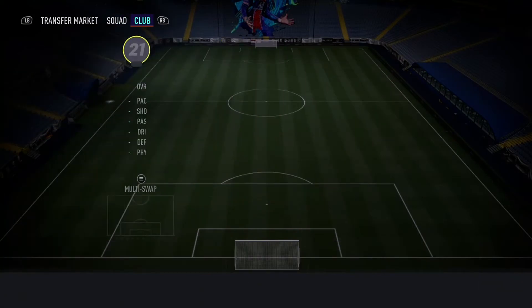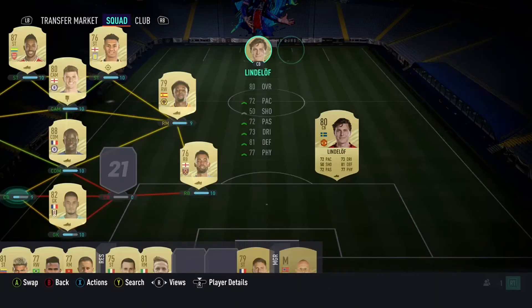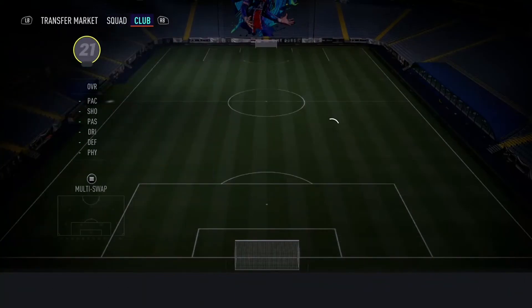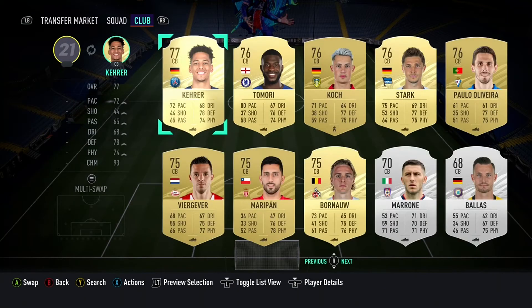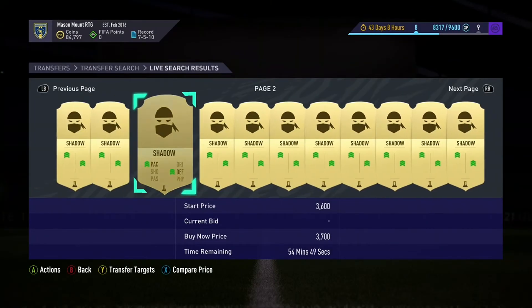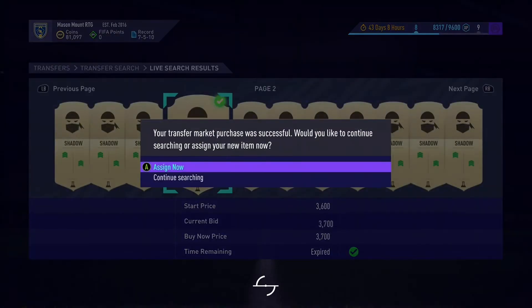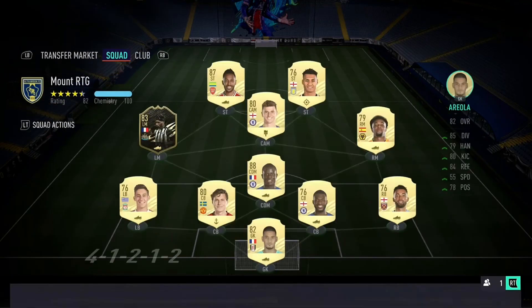We've now got our main team as of now. We've still got about 80,000 to 85,000 coins. So let me know in the comments who we can upgrade next, or maybe in the next episode if it's a live one on the stream you can always give me suggestions. Just picking up a Shadow chemistry style there for Kante — needed to get it on him.